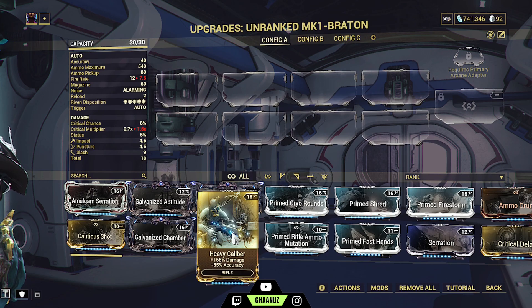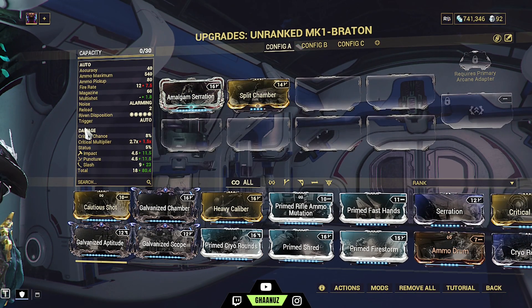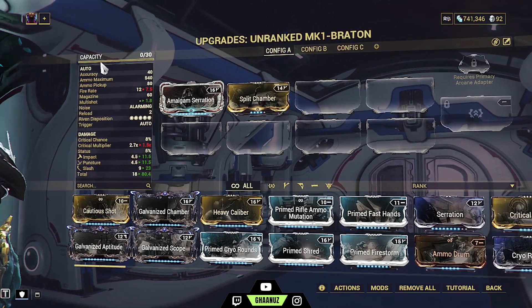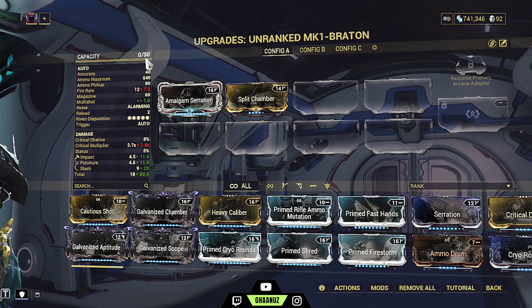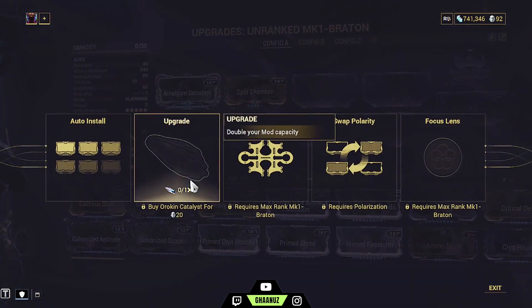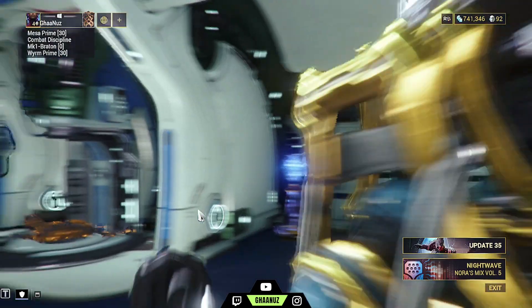If you are a new player and new to modding, the very first thing you can do is go to Actions and auto install the best possible combination of mods as per your capacity. This is your weapon's capacity — right now it's 30. You can double this capacity to 60 from Actions and Upgrade. You get the Orokin Catalyst from Nightwave.